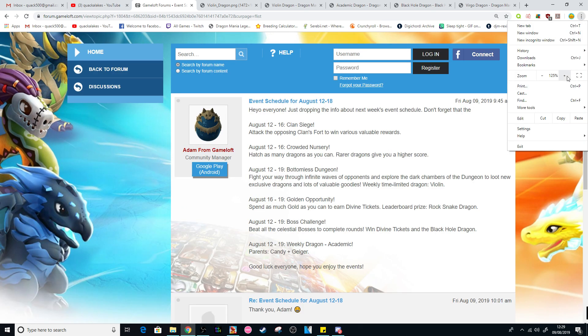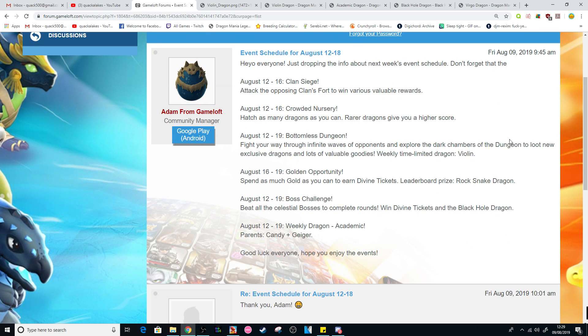So August 12th to the 18th - Adam posted this on the forums. August 12th to the 16th: Clan Siege - defeat the opposing clan support to win various valuable rewards. Also August 12th to 16th: Crowded Nurse Arena - hatch as many dragons as you can, with rare dragons giving you a higher score. I wish this told us whether we're going to be getting Divine Tickets out of it, but to be fair this is the hatching event and we normally don't get Divine Tickets for that.